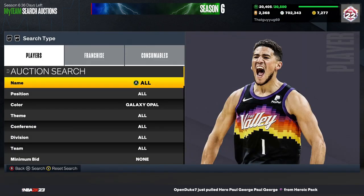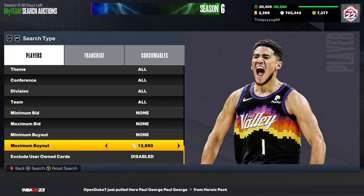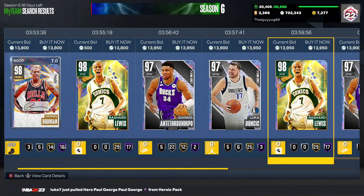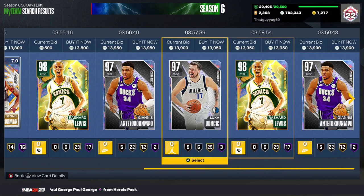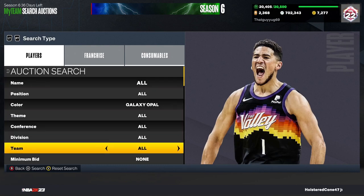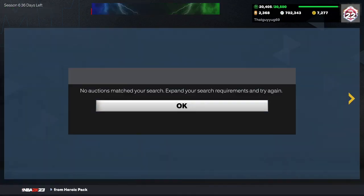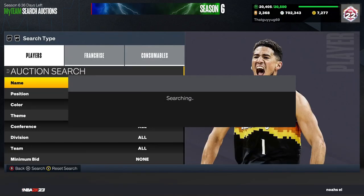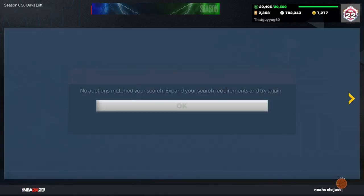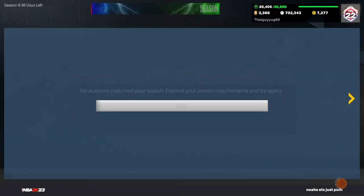Once you have like 20 to 30k MT, most people will tell you you should probably switch to this filter: Galaxy Opal. Bots are buying these cards, so if you set to anything under 13,800 it would pretty much sell right away. If you want to make about 1000 MT each snipe I would set this to 11k. People swear by this filter — I've been on it multiple times and don't usually get much luck, but this is a filter you should be trying if you're around 20 to 30k.